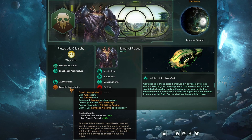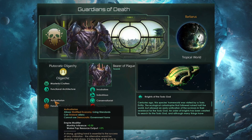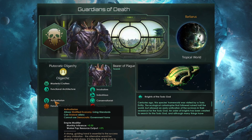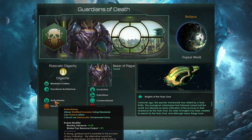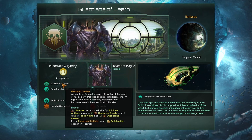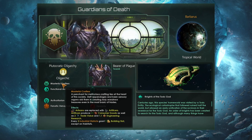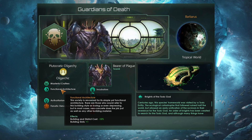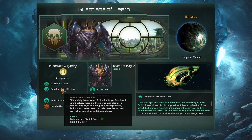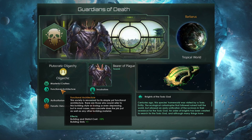Fanatic xenophobe, which gives you a flat plus 20% growth speed, will be massively helpful to our empire to get on our feet economically. Additionally, a trait like conservationist will reduce our pop consumer goods upkeep, and authoritarian unlocking stratified economy with again lower consumer goods upkeep will massively help us in the early game as we start with basically no resources. Masterful crafters is a fantastic civic — it increases consumer goods output, engineering research, and gets a bit of extra trade value. Functional architecture will increase building slots on our star base and home world and give us a 15% decrease to building and district costs, essential given how few minerals we will have for the first 5 to 10 years.